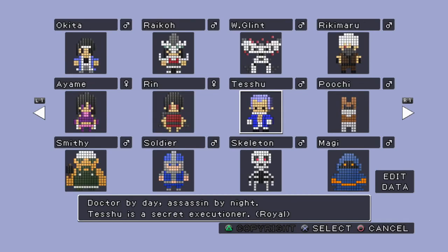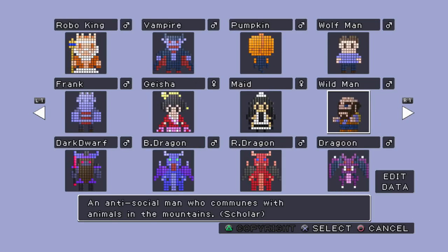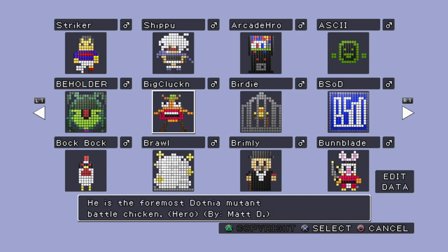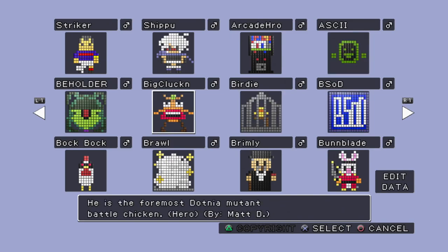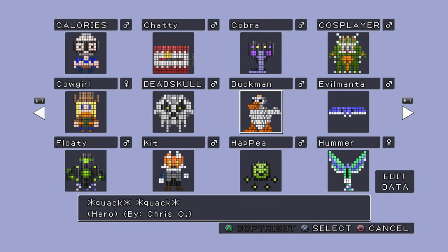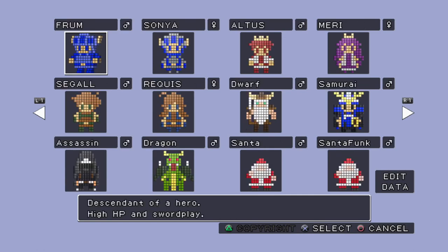Through the one patch this game got, they added some characters from what I think was some kind of contest. You can see it says who made these — they were just added here. There's this weird looking chicken. They all have kind of unique animations. Basically, when you create a character, you can create the pose for the action kind of thing. Maybe we'll look at that a little bit later, but for now we'll just play as default.